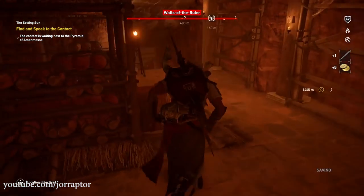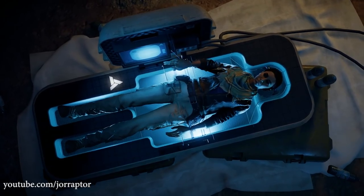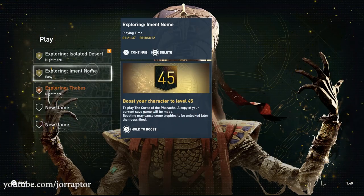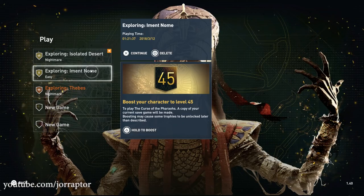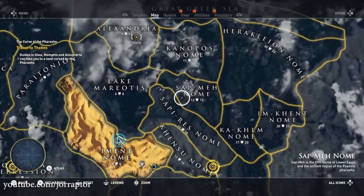You can start the boost as soon as you've been to the present day, so after you completed the main story missions in Siwa, around level 5. Then you can go to the main menu and hold the triangle button to boost your save, and it will create a new save on the same location but at level 45 with everything mentioned. When you use the boost, you can immediately access the Curse of the Varos via Memphis, Alexandria, or also via Siwa.